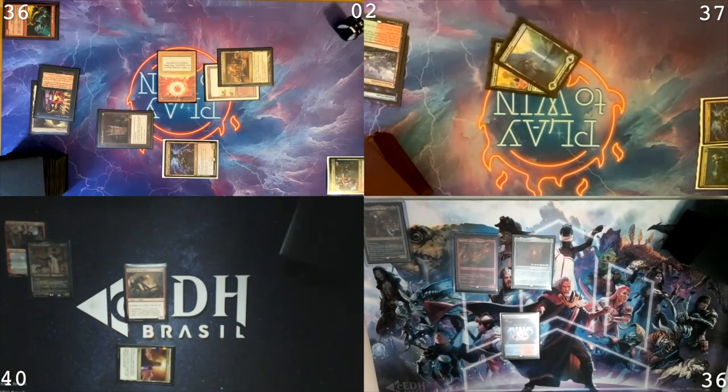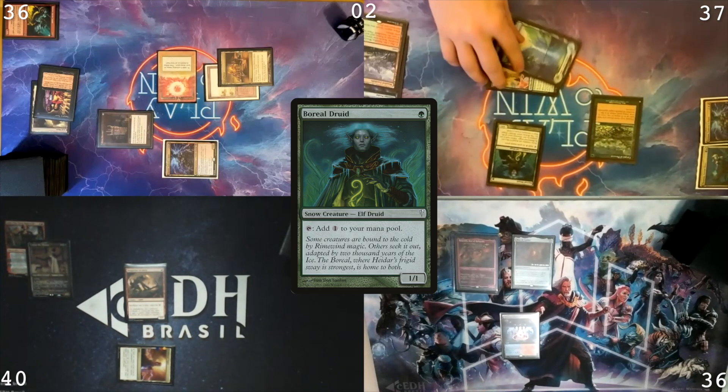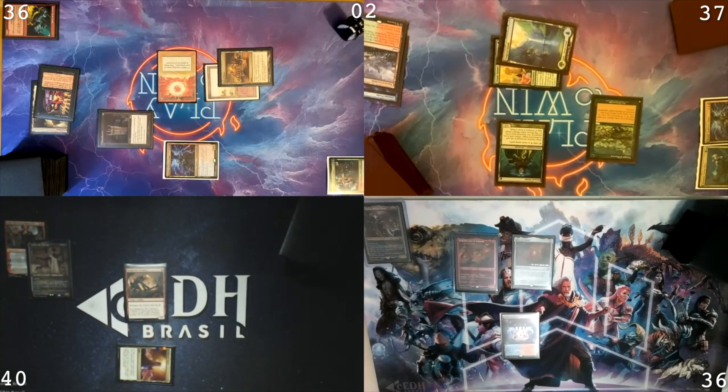Draw for my turn. Green Green. Cast a Carpet of Flowers and Gorial Druid. Krom trigger. I will pass the turn then. Draw a card. No lands. And pass.